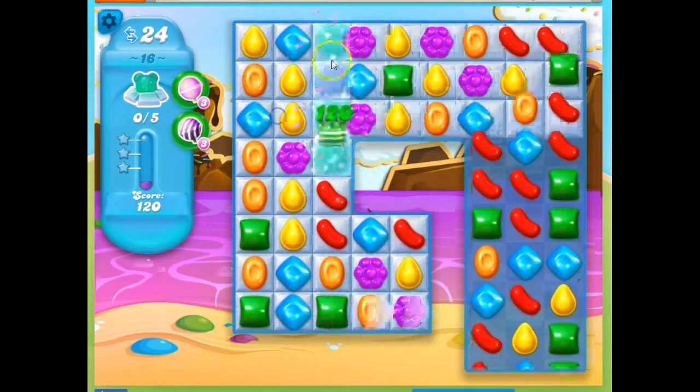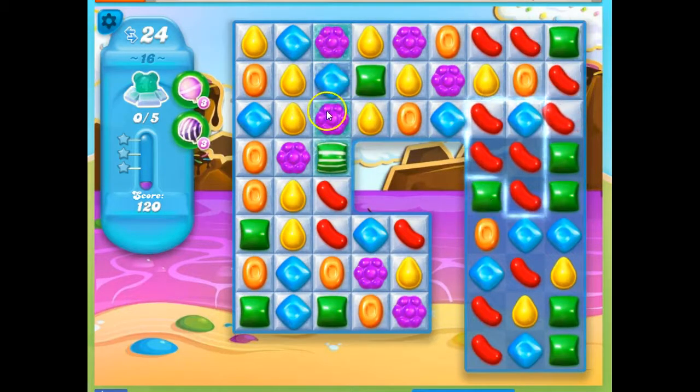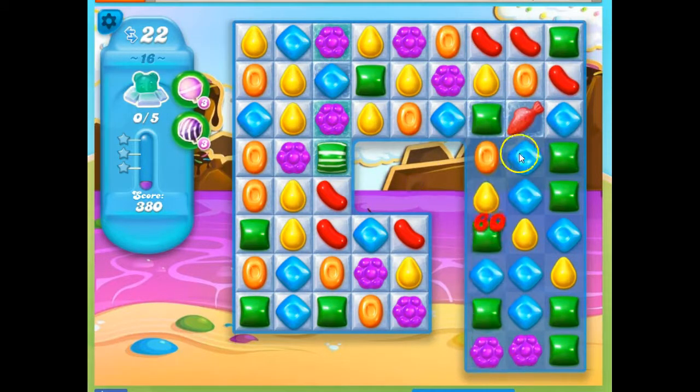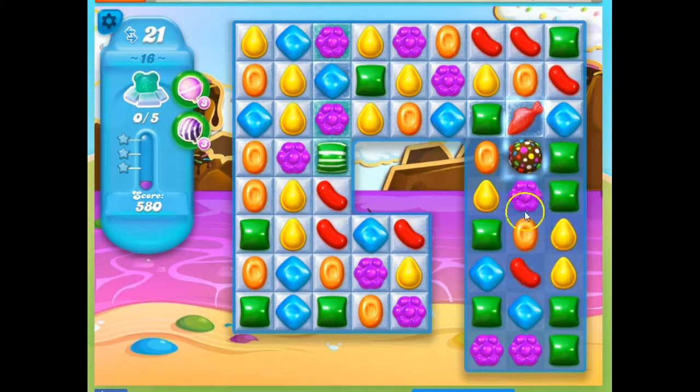That's how things are going to flow. So I do this, and everything shifts a bit. I'll make some specials here. I see an opportunity, hopefully, to put the blue together and make a color bomb. And now what I can do is set off the color bomb with the fish, and it's going to turn all of the red into fish. Although, guess what? It's not that impressive — I don't have a lot of red on the board.